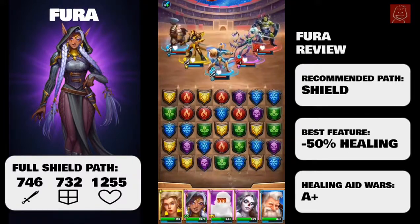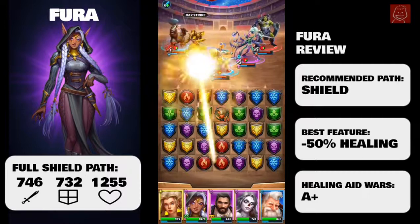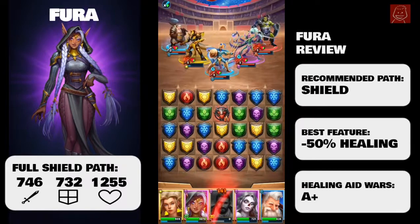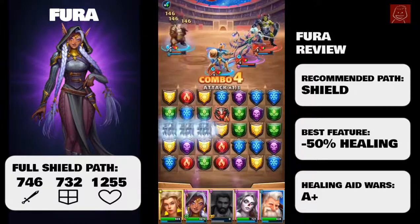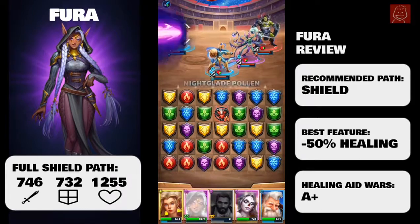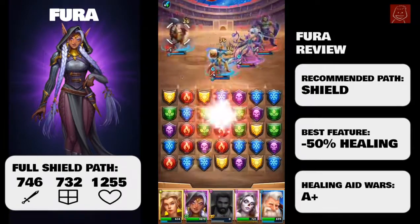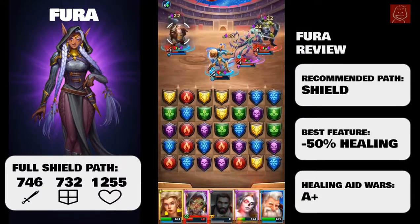Her special comes in three bullet points. The first is 150% hit against all enemies — it's good but it's not great. She reduces HP of an enemy by 100 HP down to 30% if you can hit enemies multiple times. But the third special is the best element in my opinion: she reduces healing by 50% for four turns.